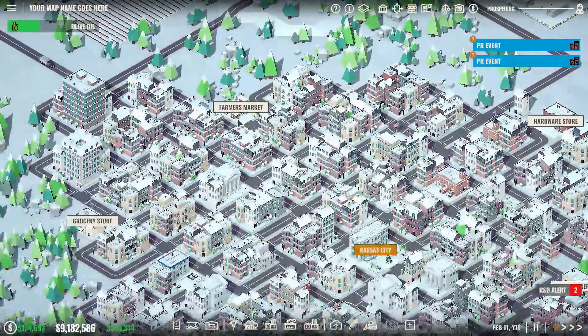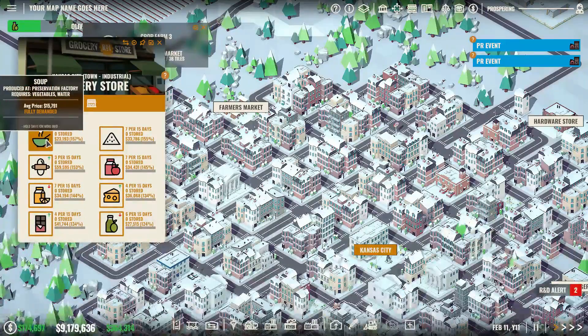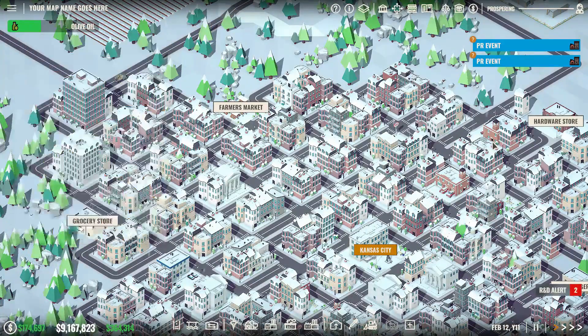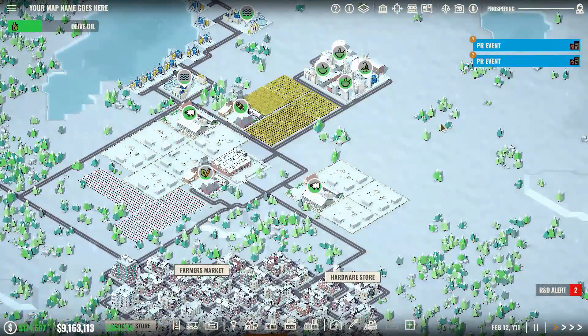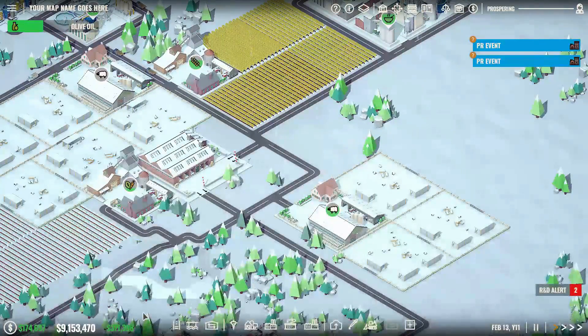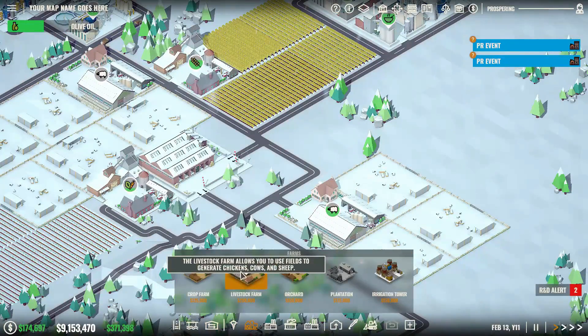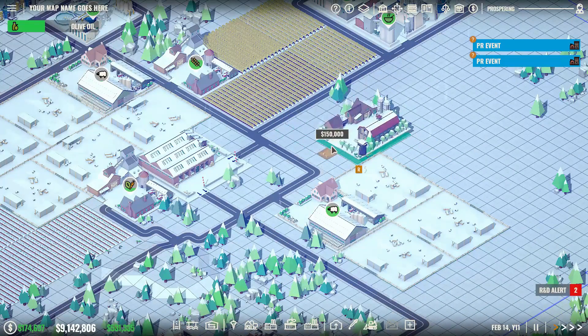All three of my soup factories are now shipping to the grocery store, and we'll start seeing results soon. Let's click on the grocery store — still fully demanded, but that will change. Next, why don't we get some olive fields down and start producing olive oil. To do that, we'll go to farms and click on an orchard — olives are grown on trees.